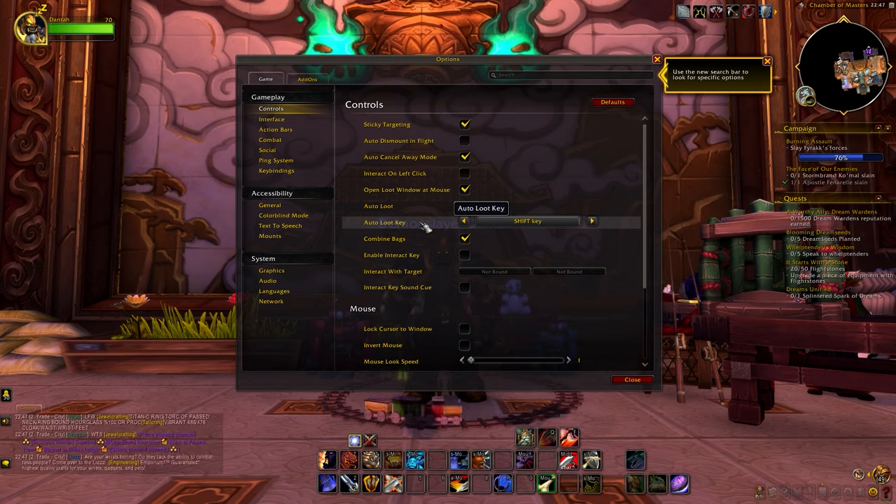Alright, so next up we have dungeons. Whenever you reach level 15, you will be able to queue up for dungeons. Dungeons will basically award you with gear and some decent amount of XP. In World of Warcraft, you will be going through dungeons with a tank, healer, and 3 DPS. As a new player, I would only join a dungeon as a tank or healer if you know how to keep aggro — in other words, the attention of the enemy — or if you know how to heal your group.